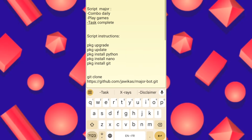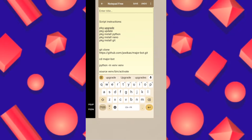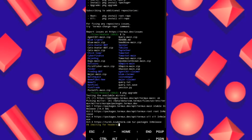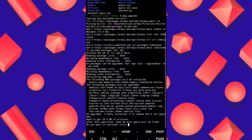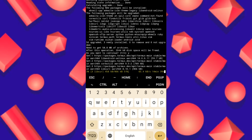Let's go to the instructions. As you can see, this script will do the daily combo, play games, and complete tasks for you. For the instructions, you copy the commands one by one just like I do. You put the first one, then copy the second one by one like that. It will install all necessary files for your Termux environment to work well.